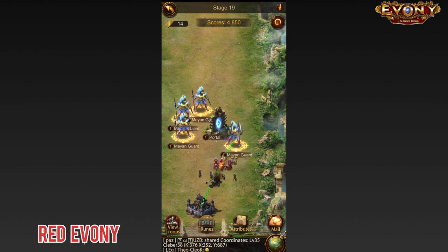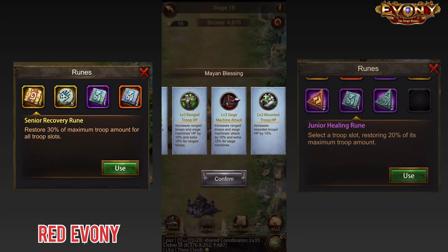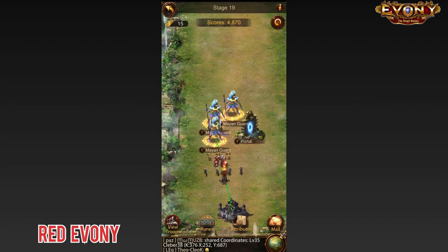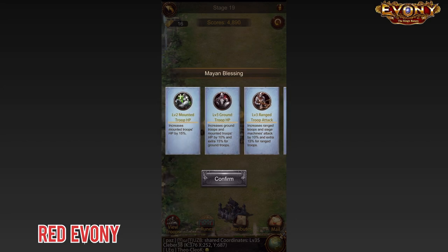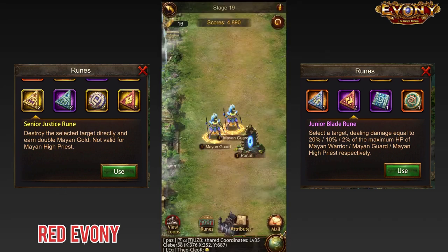It's actually very important. On that note, be sure to save up all your healing runes for the later stages. You want to make sure that you have as many of those healing runes as you can when you get to levels 18, 19 and 20. By the time you get to level 19 and you kill the Mayan priest, you want to make sure that you're able to clear as many of those Mayan guards as possible. If you have any items to kill those guards, you want to use them here. Try your best to kill as many of them as you can.